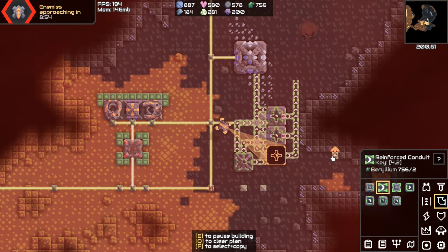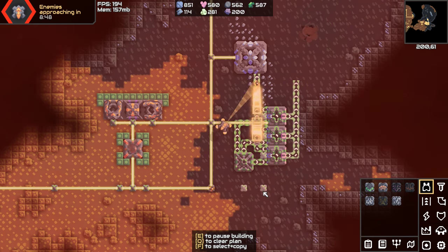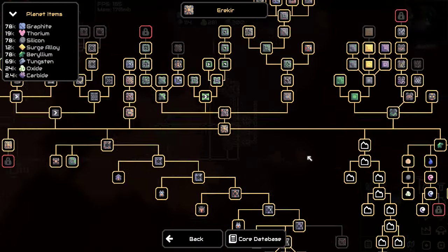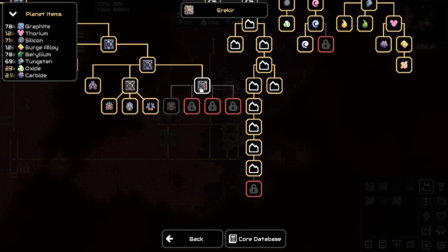There's one thing I did forget to do that might help me this time — research. What do we got? I see a lot of new stuff and it looks very exciting. Tank assembler — assembles large tanks out of inputted blocks and units. Wait, I need to build blocks to make the new tanks? Output tier may be increased by adding modules — I don't know what that means, but that sounds pretty cool. I'm going to get that.